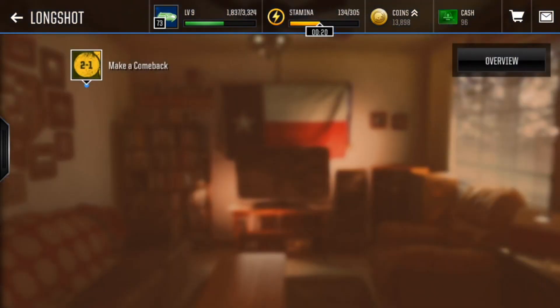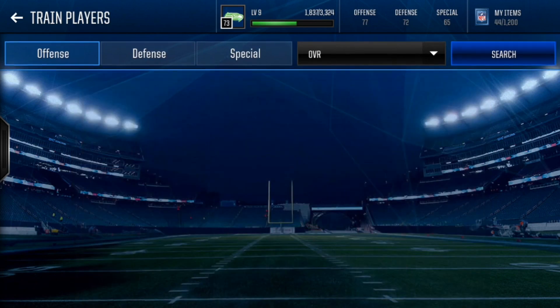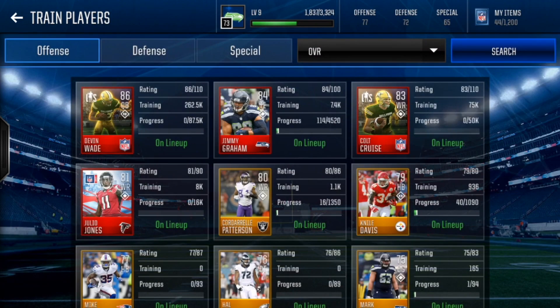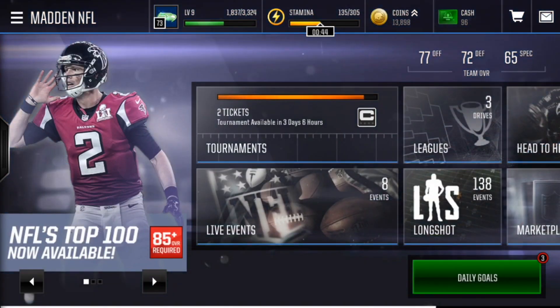Longshot is another huge addition to the game. I'm already on my second season. This is something you want to be doing really early because it gives you a really good card in Devin Wade. I chose the scrambling version of Devin Wade, which basically makes him faster, and you can upgrade him and make him really good. So I basically have a really good quarterback early in the game. Make sure to go grind out Longshot. It will also give you Colt Cruz, the wide receiver, who doesn't have great stats but they are pretty good for this early in the game.